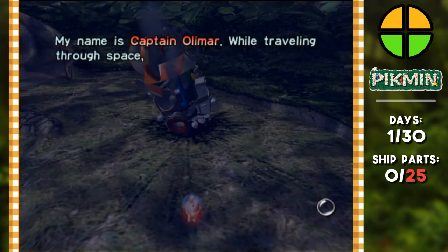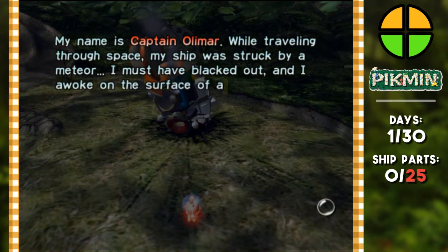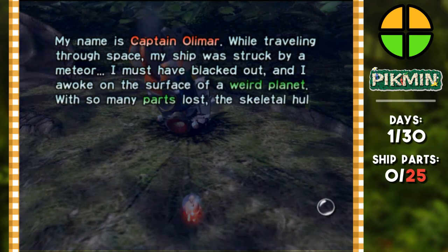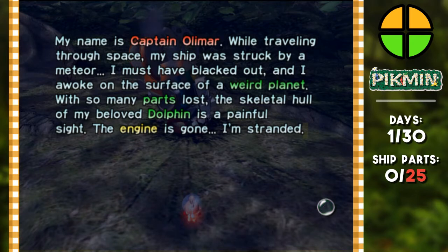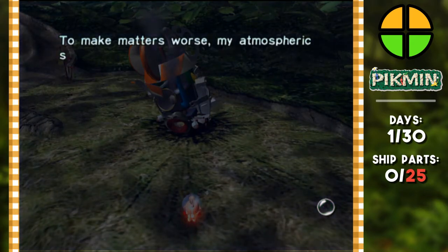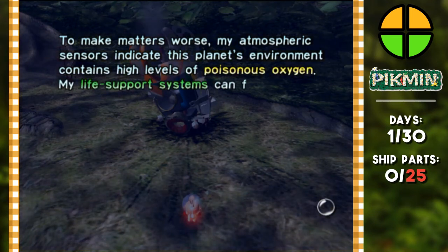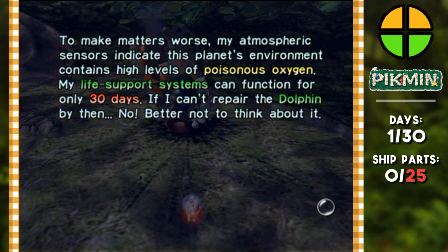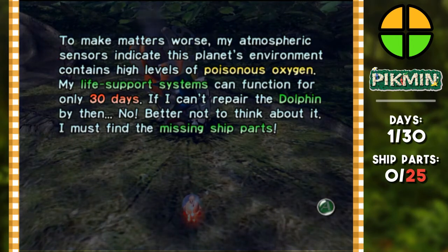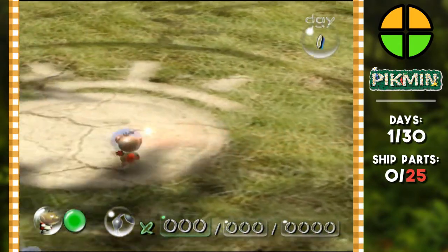My name is Captain Olimar. While traveling through space, my ship was struck by a meteor. I must have blacked out, and I awoke on the surface of a weird planet. With so many parts lost, the hull of my beloved Dolphin is a painful sight — the engine is gone. My atmospheric sensors indicate this planet's environment contains high levels of poisonous oxygen. My life support systems can function for only 30 days. I must find the missing ship parts.